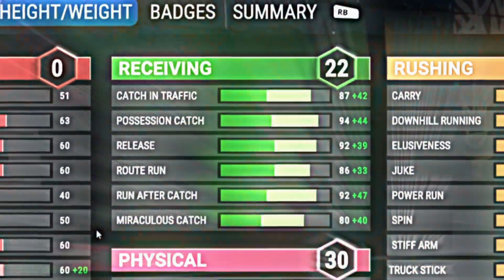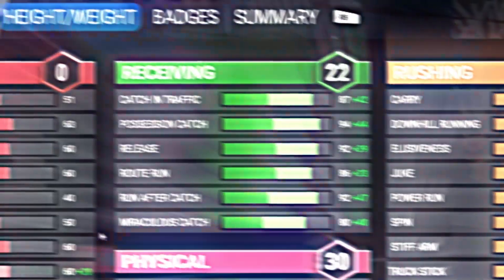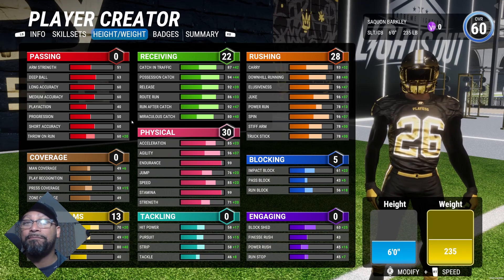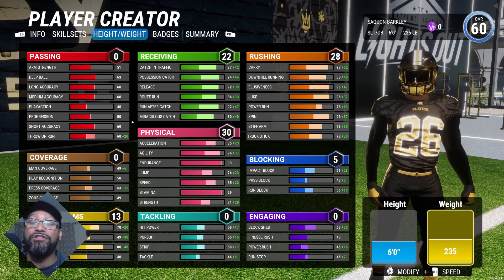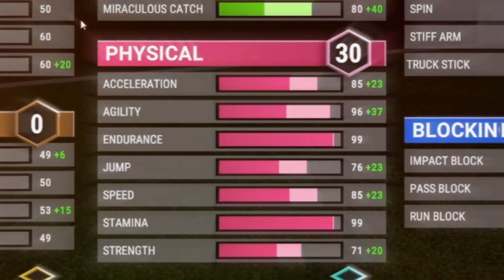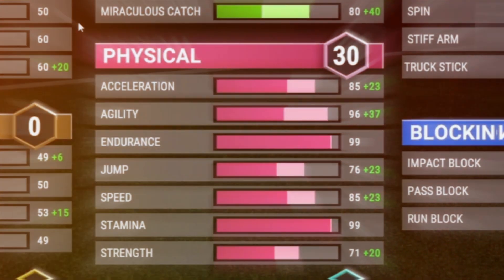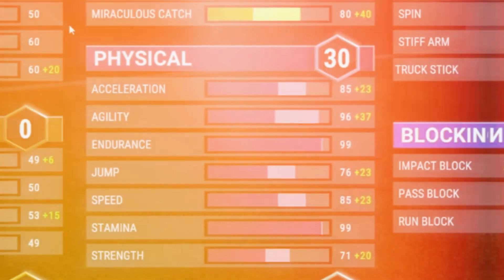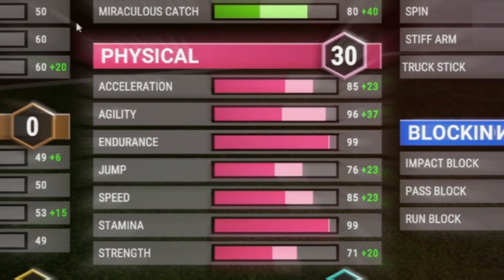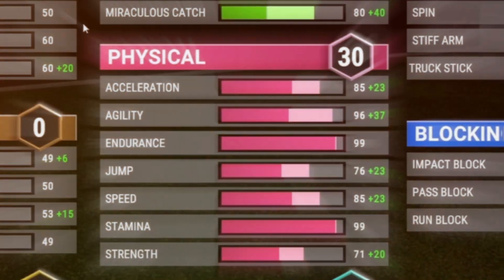Let's look at the stats. Catch in traffic is an 87. Possession catch is a 94. Release is a 92. Route running is an 86. No hybrid linebacker is going to be able to keep up with you, nor any hybrid cornerback is going to be able to stop you once you get the ball in your hands. For physical, we have 30 badge points. Acceleration at an 85. Agility at a 96. Endurance isn't working properly. Jump at a 76. Speed at an 85, and we're going to address that in a second.